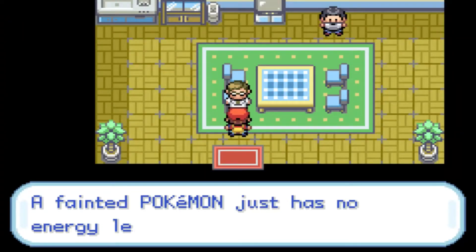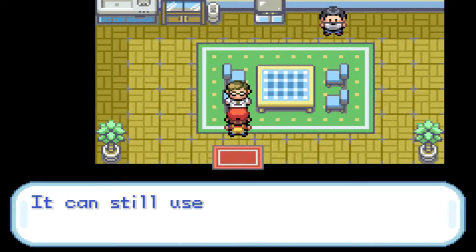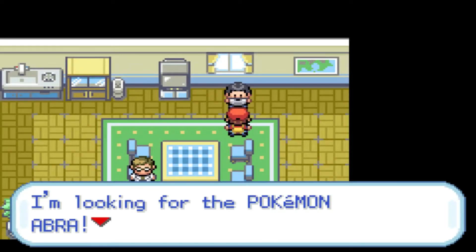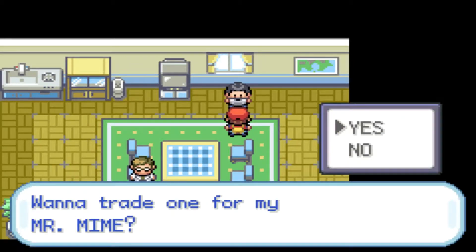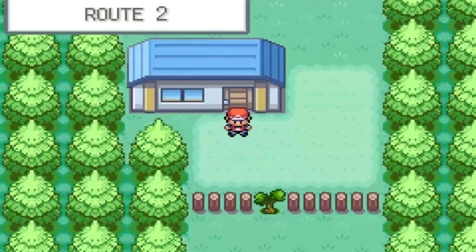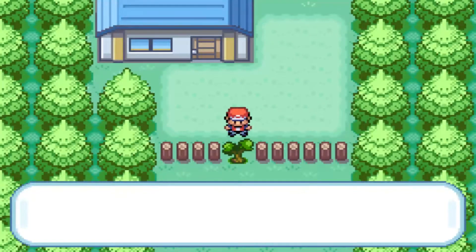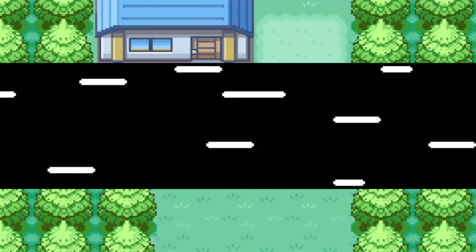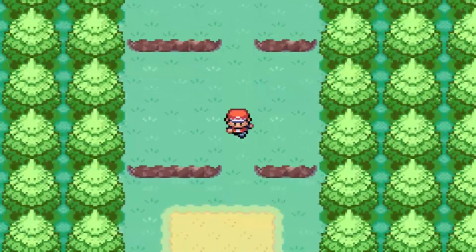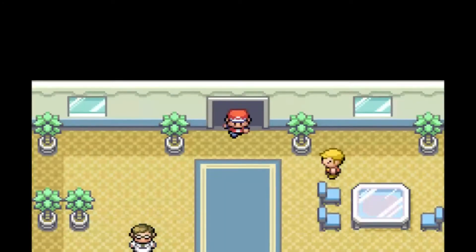There will be an aide in here. A fainted Pokemon has no energy left for it. Oh no, that's not the aide I was thinking of. I'm looking for the Pokemon Abra - want to trade for Mr. Mime? Sadly, I don't have an Abra, so that blows. Well, Mr. Mime is alright, kinda. He has the specialty of being a Psychic type in Gen 1, which is the best thing that a Pokemon can have.